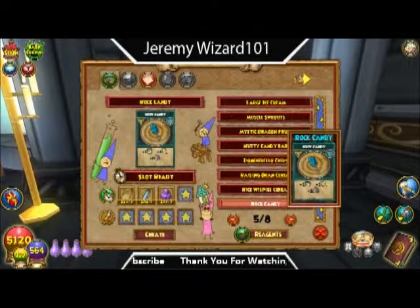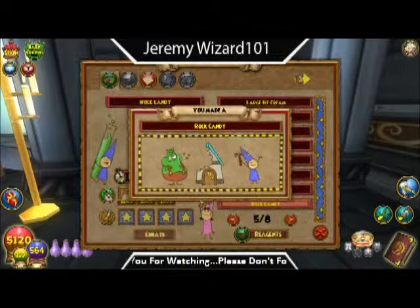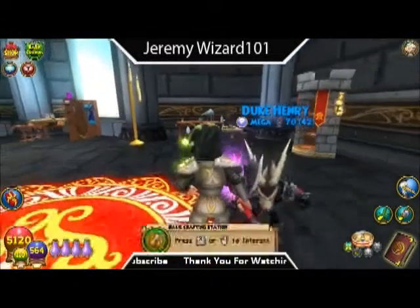Let's see Rocket Candy right here. As you can tell, it takes two parchments, one simple vial, and two amethyst. Boom — Rocket Candy up in here.